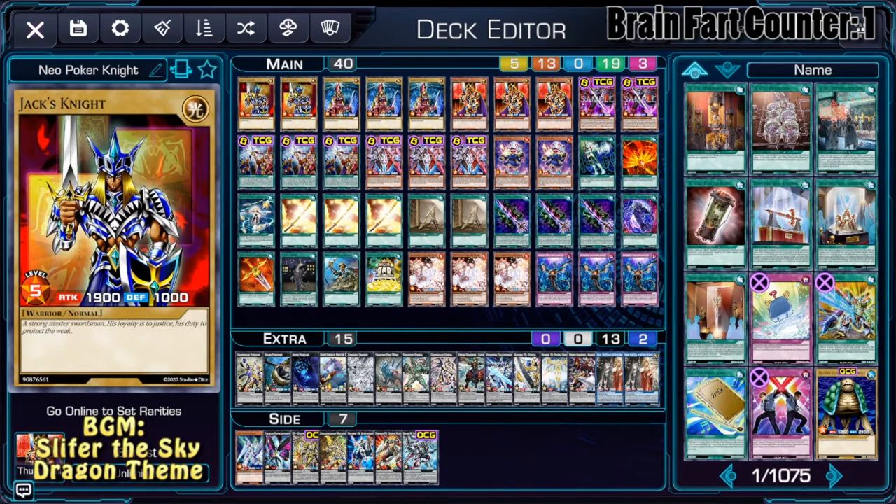Hello everyone, Jackal here and this is my Poker Knight deck, the Xyz version. The strategy for this one is to overrun the opponent with Xyz summons, and if going second, put enough damage on board to OTK.